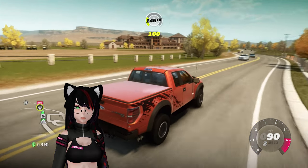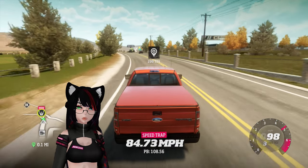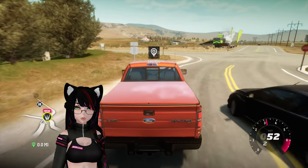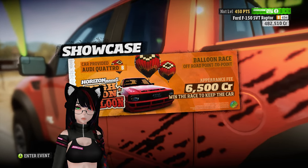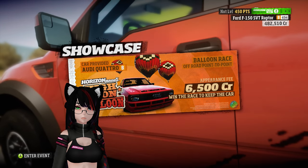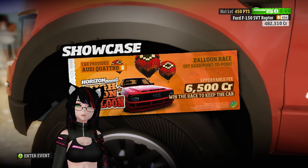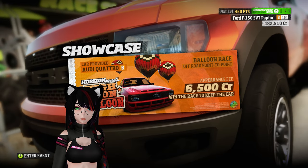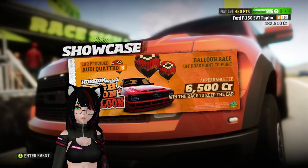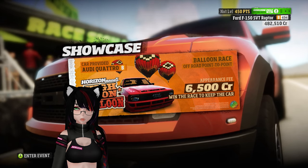That is a really big place. I don't think I'd call that a house — I think it's a golf course. I think I saw a golf cart. Let's take on our second showcase event: racing a hot air balloon! Tell me you're not excited. Hit the LZ before he does and you'll win the car. We are going to be using the Audi Quattro — the 80s Audi Quattro — for a race against a hot air balloon. I read 'High Noon Balloon,' and yeah, we get to keep the car if we win.